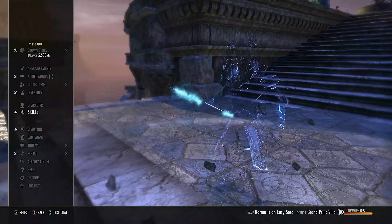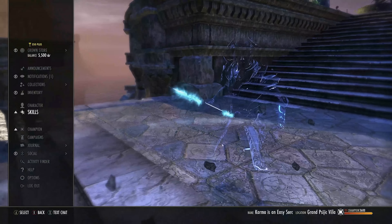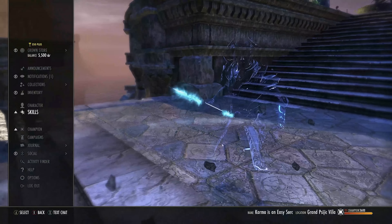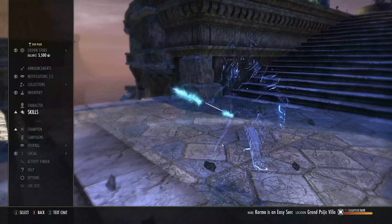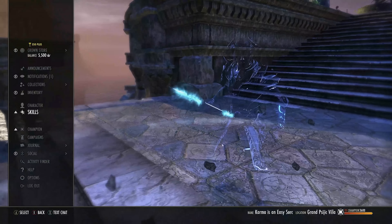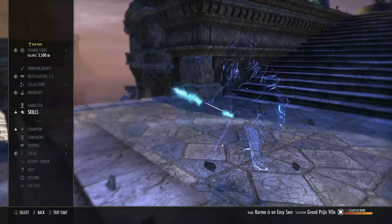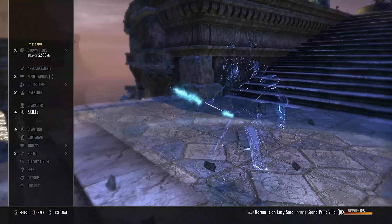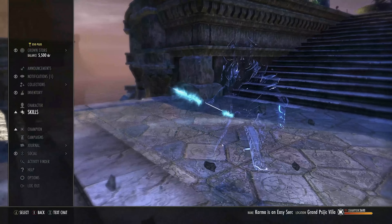Inner Light is also a very simple skill you don't have to touch. It starts off as Mage Light in the Mage's Guild skill line, morph it to Inner Light. Don't activate it ever — you don't need to. While slotted you get Major Savagery and Prophecy, increasing your weapon and spell crit, and it increases your max magicka by 5%. So that's a 5% increase from Inner Light and an 8% from Bound Aegis — they sit there passively and you don't have to do anything.